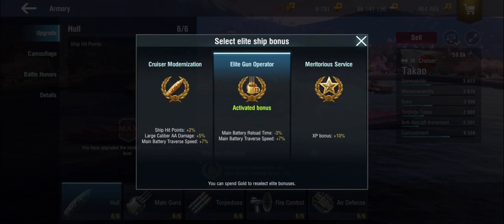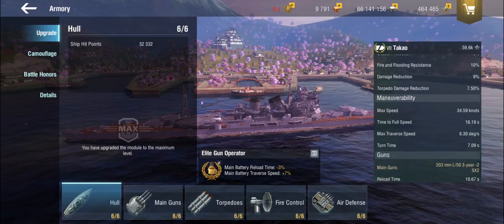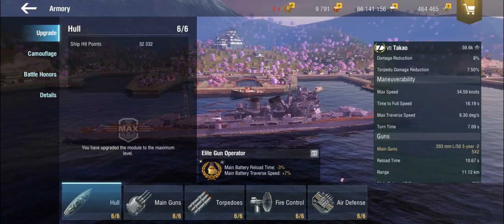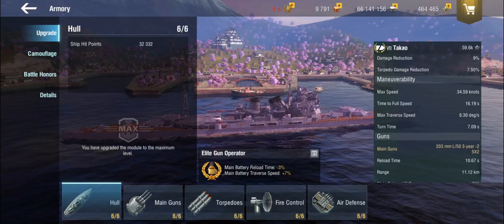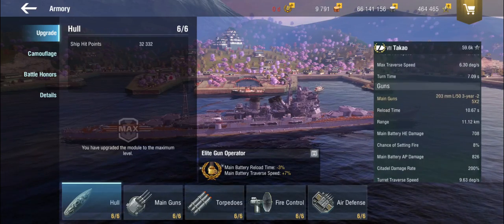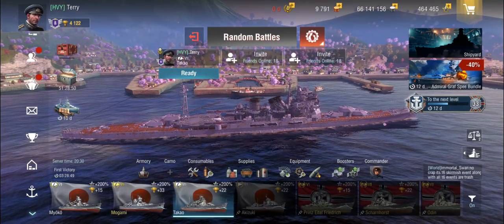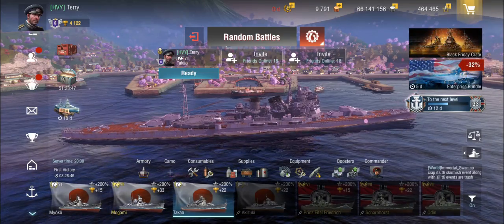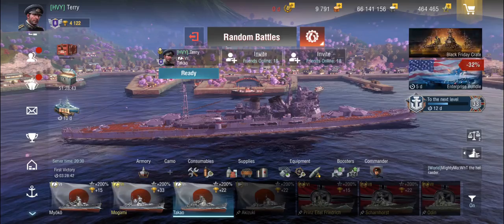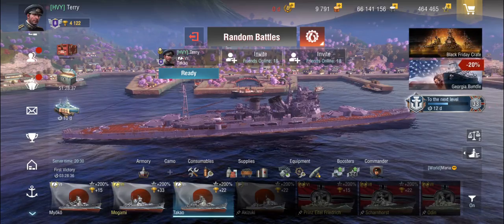For the elite bonus, you can choose the cruiser modernization — more hit points, more AA, and main battery traverse — or the elite gun operator, which reduces reload time, which I'd thoroughly recommend because these guns are good. The torpedoes are great, and you get a lot of them — you can use them tactically to flood areas with long-range, hard-hitting torpedoes, or on point. But the guns are not to be underestimated. With this setup I'm getting the reload down to 10.6 seconds, which isn't fast but isn't particularly slow either. In combination with the torpedoes, you can often do a very serious amount of damage.